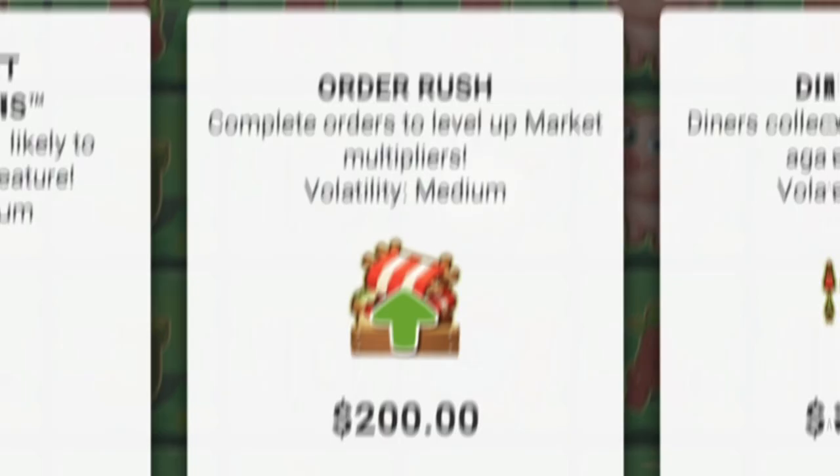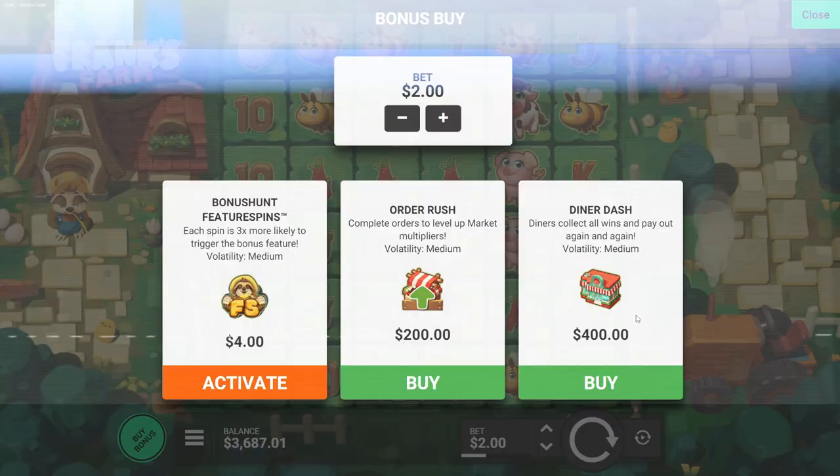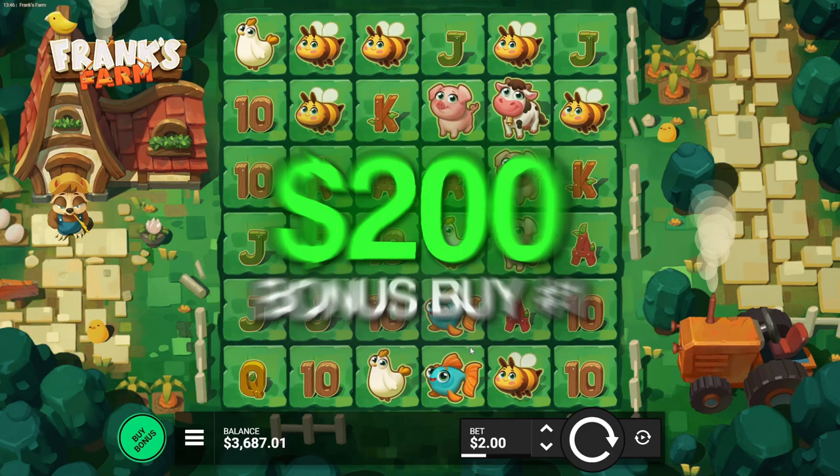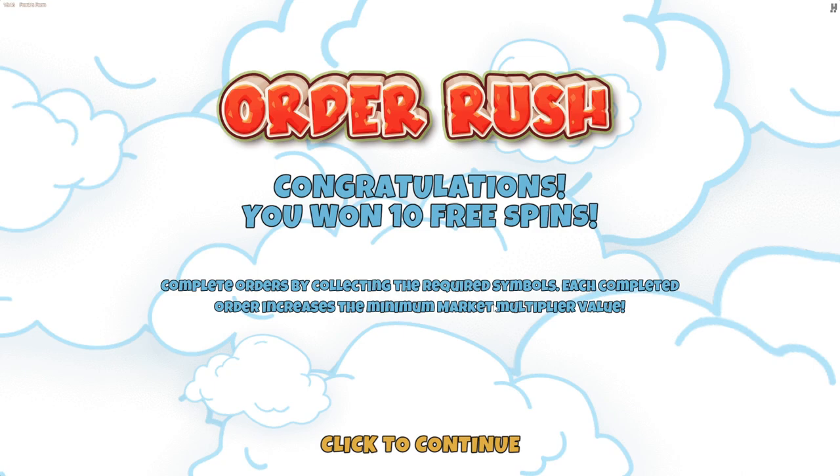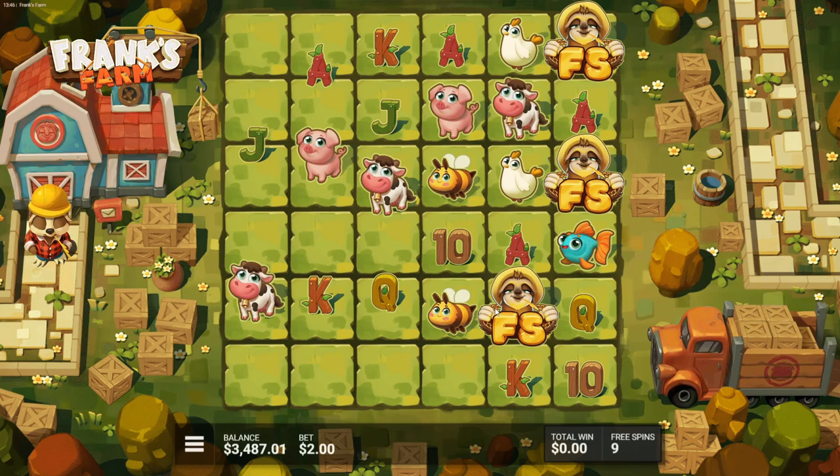All right, so this is how this works — we've got Order Rush. Complete orders to level up the market multiplier. Volatility: medium. We've got the super bonus buy, but I'm gonna buy the normal one first to show you how it goes. To be honest, I haven't bought this one yet, I've only bought the super. Complete orders to collect the required symbols — each completed order increases the minimum market value. Okay, so we need to complete some orders. We need bees — we need ten bees, I get it.